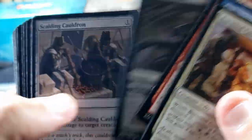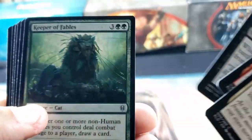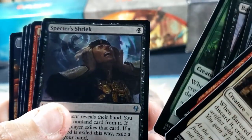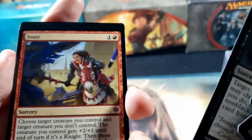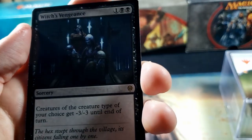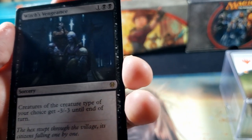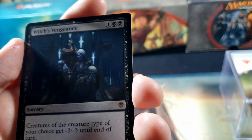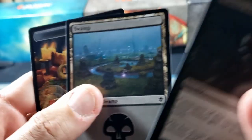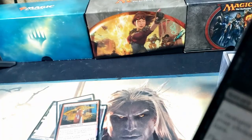See if we got anything good. I'm not sure about the commons — let me know down in the comments below if I missed one. I'll go back and sleeve it, and if you caught it I might just send it to you. Witch's Vengeance — creatures of the creature type of your choice get minus three, minus three until end of turn. So it's like a Hex. Pretty cool. Swamp, and then a Food — sacrifice this artifact, you gain three life.